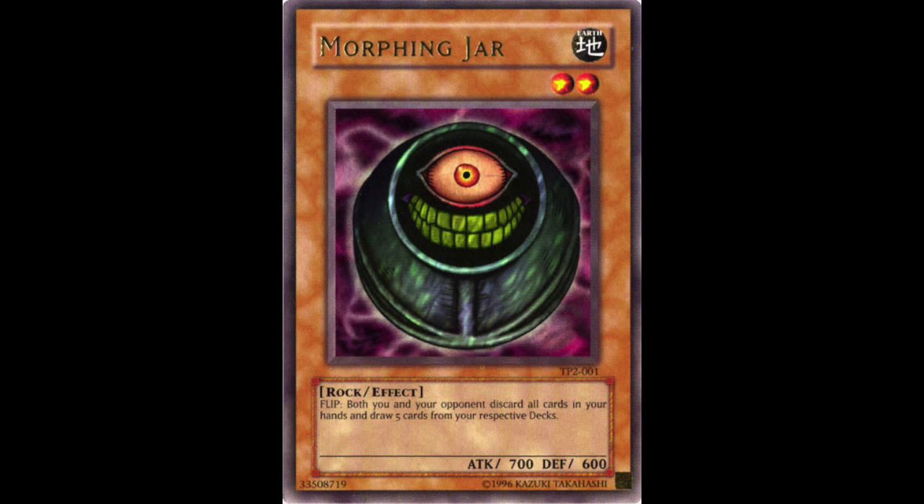Now let's move on to talk about the staples, starting with the staples from Tournament Pack 2nd Season. I mentioned before that this was a lackluster set, and as a result there's literally only one notable card to look at, and that's Morphing Jar. This was the only card that was actually good from Tournament Pack 2nd Season, and while it didn't really have a major impact right away on the metagame, it did open up the path for some interesting strategies in the future, most notably Mill. Even outside of Mill, this was a time when flip effects were actually considered pretty good, allowing it to be used as a pseudo-draw engine.